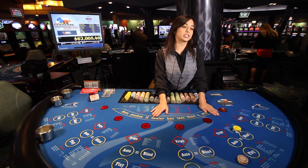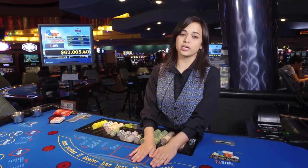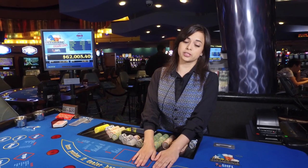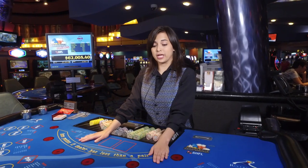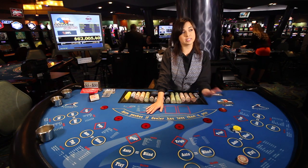In Ultimate Texas Hold'em, you are going to get two cards, the dealer will get two cards, and we'll have five community cards to play with. The strategy of the game is to make the best five card hand you can, and your hand has to beat the dealer's hand.